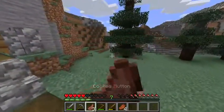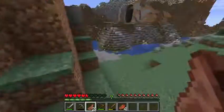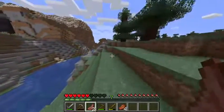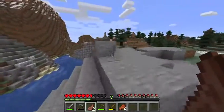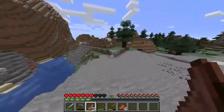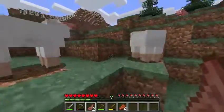Somewhere around here there was a cave — I think it was across the river. I had a pretty decent cavern area going, all marked out with torches. Wait, I know exactly where it is — I think I can enter this way. Oh, that's a ravine — I'm not going to mess with that right now.